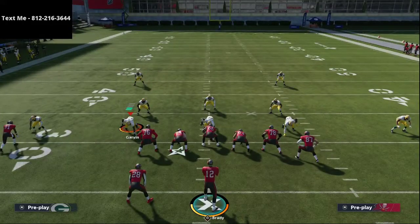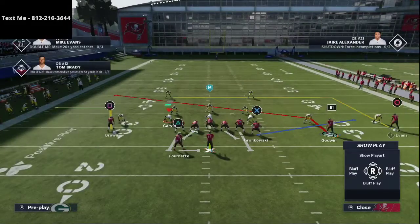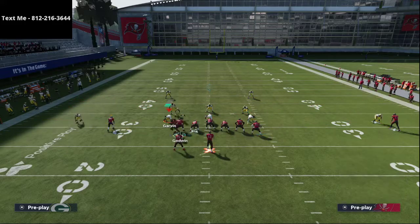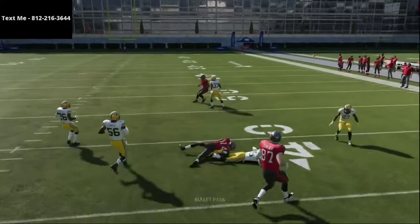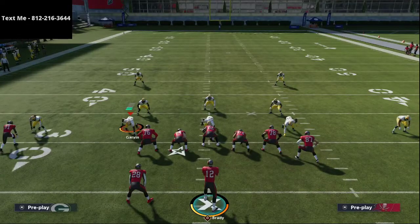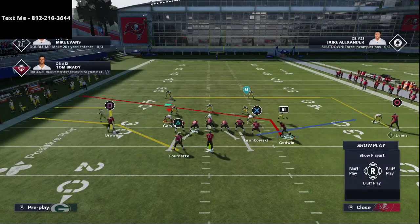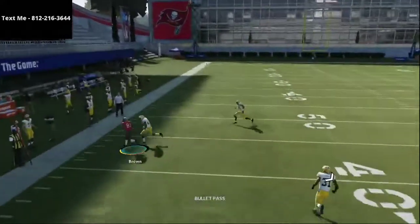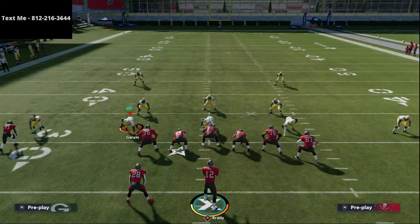Another thing you can do to beat man-to-man coverage is run these motion slant routes. Basically, all I do is put Chris Godwin on a slant, and you'll notice I'm going to have pretty much instant inside leverage as well. It kind of works both ways — you get both outside and inside leverage on those receivers. This is man-aligned, man-to-man coverage that you're watching me utilize.